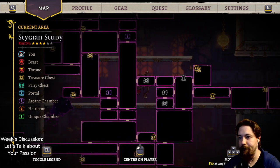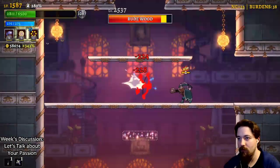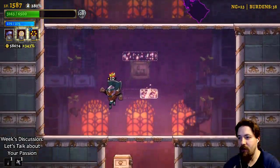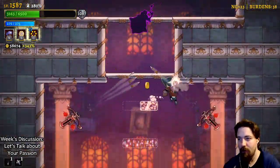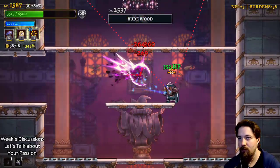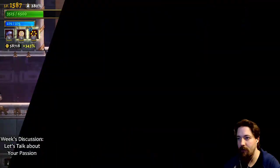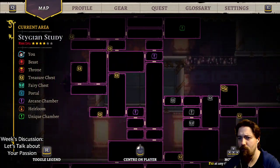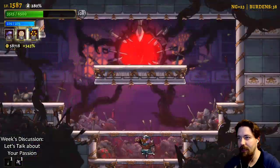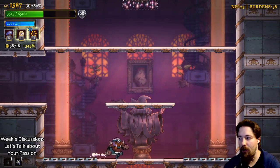We're here so we have to go down for those fights. I don't have the combo kill attack but I have survivability. There's a question mark right above us - I do want to check that out. Nope, we're done with that question mark. Boss fights are below.